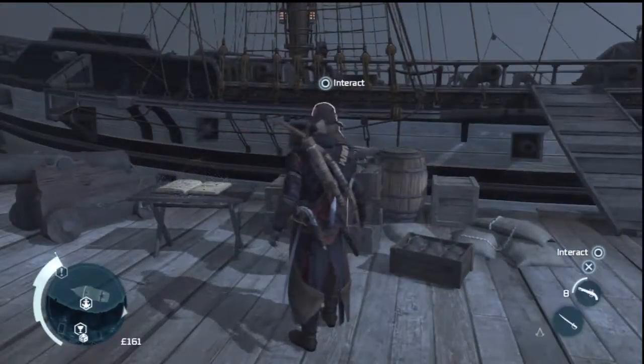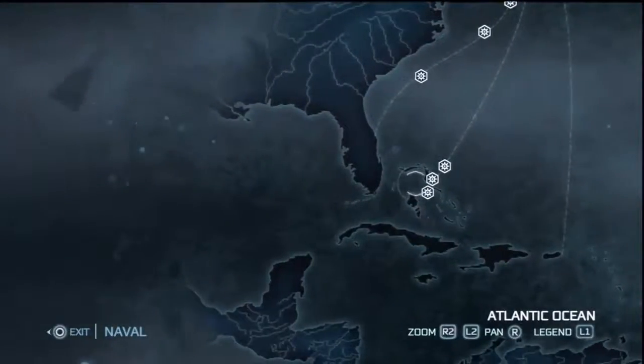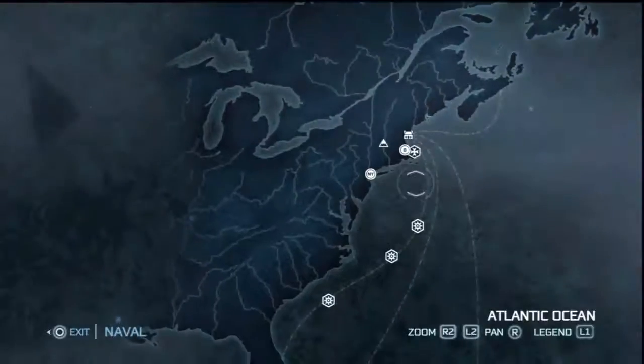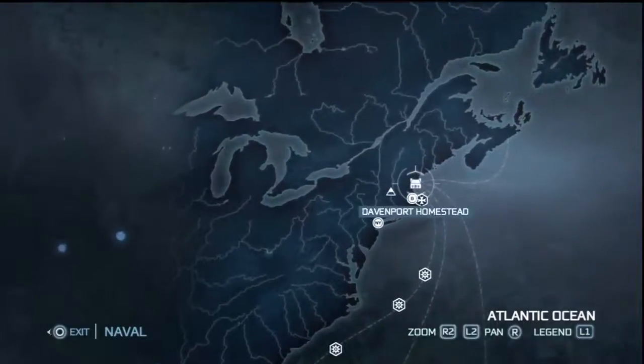You interact with this guy, and from here you can see there are missions to fight down by the Florida Keys and up the coast. It brings up a menu where you can go to New York, you can go to Boston, you can go to the homestead, which we already are, and the frontier.